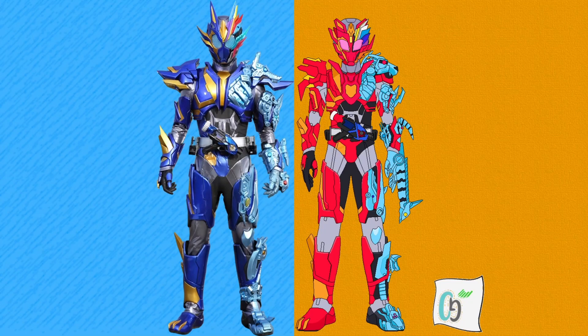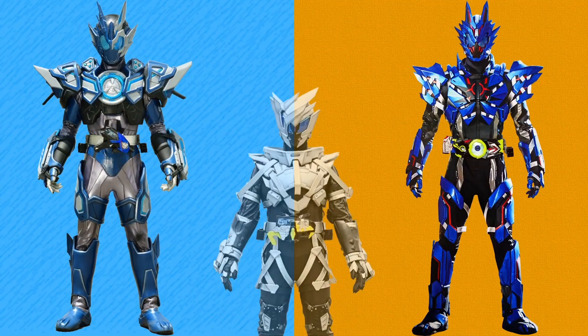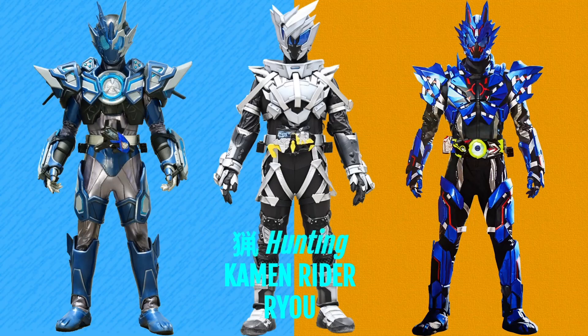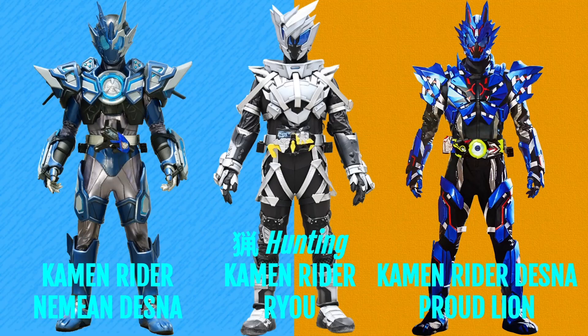Now you may have noticed Dessna doesn't have equivalents for two of Vulcan's forms, along with no equivalent for Naki. I don't intend on making those, but I do have non-canon what-if plans for Dessna versions of those forms. Going in chronological order of the originals: first up is Kamen Rider Ryo, Dessna's Naki equivalent, accessed with the Barbary Lion Zetsumi Rise key in the Metsubo Jinrai Force Riser — Ryo translates to English as hunting. Secondly is Kamen Rider Nimeon Dessna, Dessna's Ortheros Vulcan equivalent, accessed with the Barbary Lion Zetsumi Rise key in the AIMS Shot Riser, named after the mythological Nimeon Lion. Lastly is Kamen Rider Dessna Proud Lion, his Vulcan Lone Wolf equivalent, accessed with the Cave Lion Zetsumi Rise key and Riot Grip in the Hidden Zero One Driver.